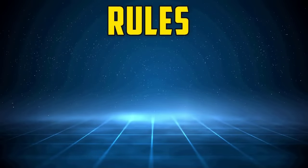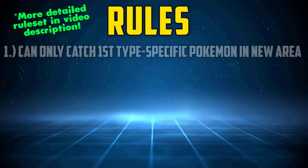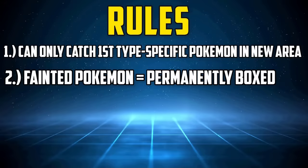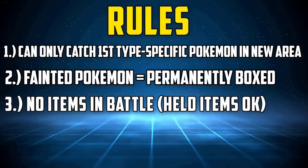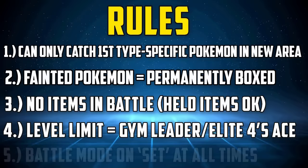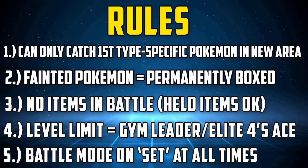The full ruleset for this run is listed down below, but put simply: only the first Dark-type encounter in each route or area can be caught; if a Pokemon faints it must be permanently boxed; no items except held items in battle; party Pokemon levels are limited to the next Gym Leader or Final League member's Ace; and finally, the battle mode must be put on set at all times.